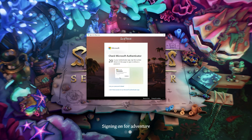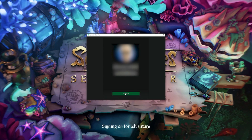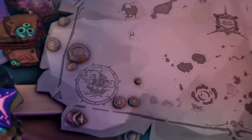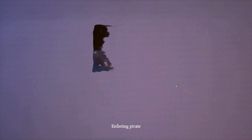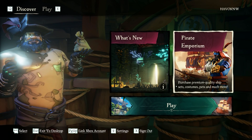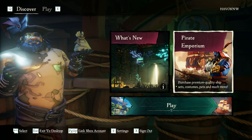Go ahead and enter your credentials. I'm using my Microsoft Authenticator. Once you're logged into your Xbox account, click the let's go button. Now Sea of Thieves will go through the normal processes of getting you into a game. And boom, now you're able to play Sea of Thieves once again.